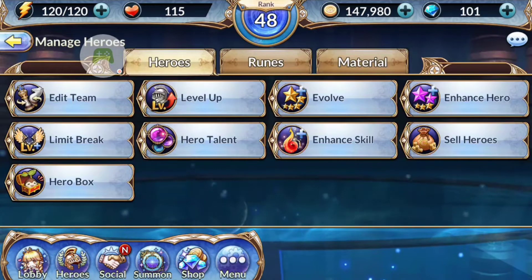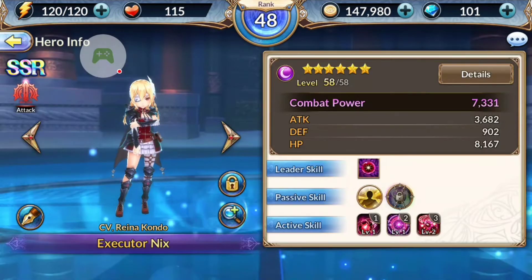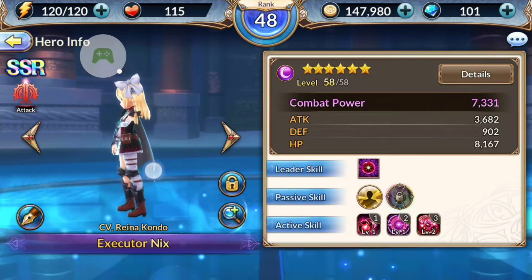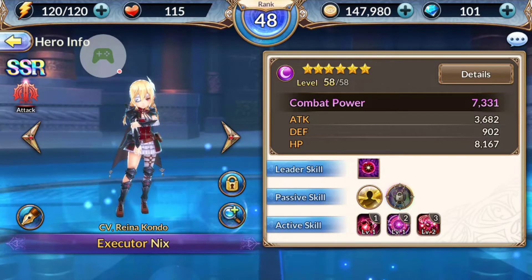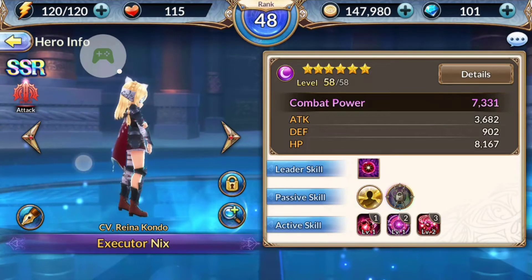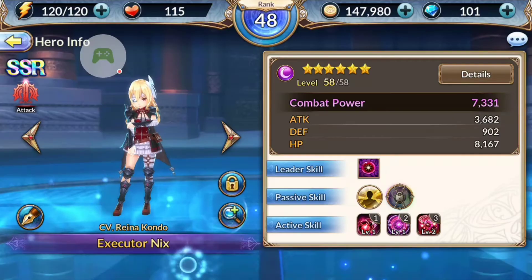The next thing I want to show you guys is the new character, the new SSR character Nix. I managed to pull her four-star, and I've leveled her up and evolved her all the way up to six-star, limit broke to 58. I need to limit break one more time to get her to 60, plus there's all kinds of other things to do to continue to make her super powerful, which is what I'm working on because she is super awesome.